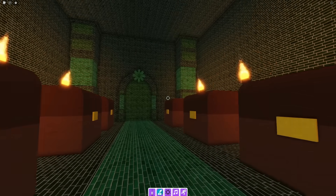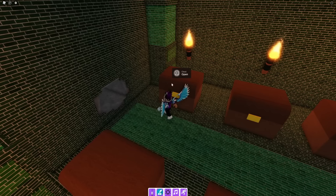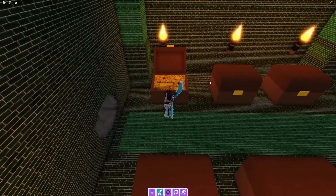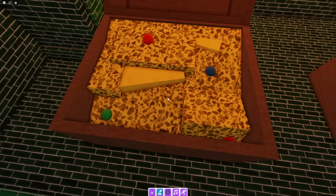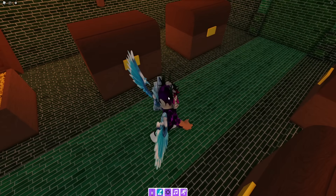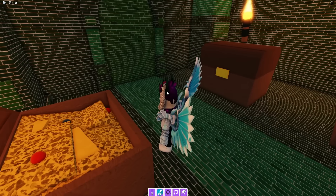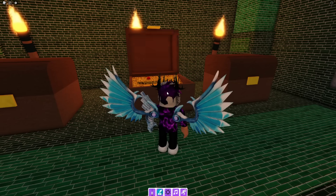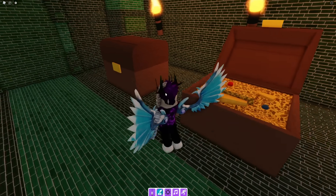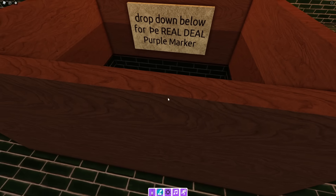Walk through here — hopefully no jump scare! What we need to do now is open up this chest over here. Then open this one, then this one, and then this one. Open them in the same order as me.